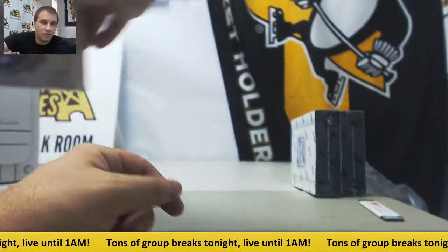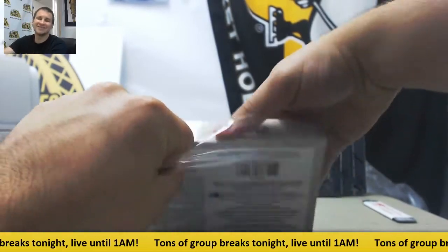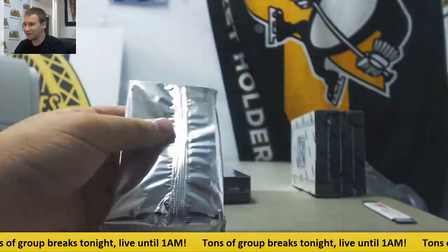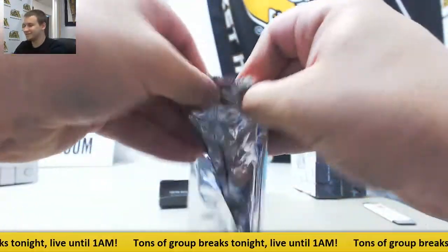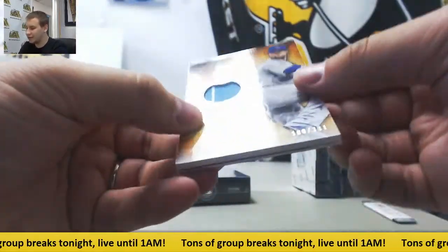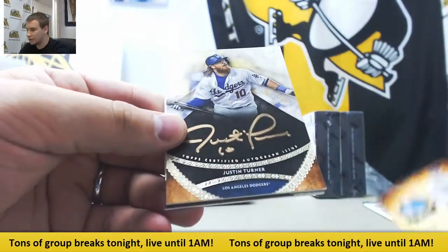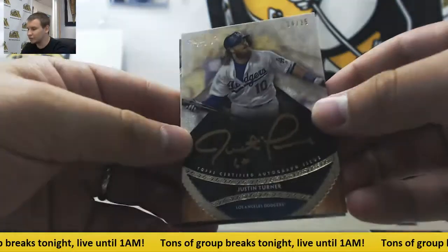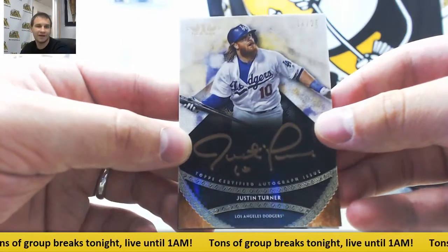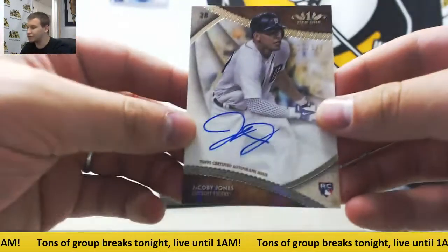Moving on to Tier 1 next. First up for the Cubs to 331, jersey: John Lester. Autograph for the Dodgers, 14 of 25, Bronze: Justin Turner — nice auto. For the Tigers, rookie to 140: Jacoby Jones. Three boxes left — we're going to do our two Pantheons and then finish with the museum.